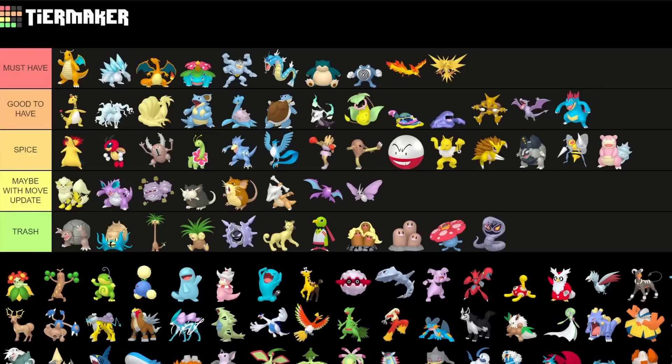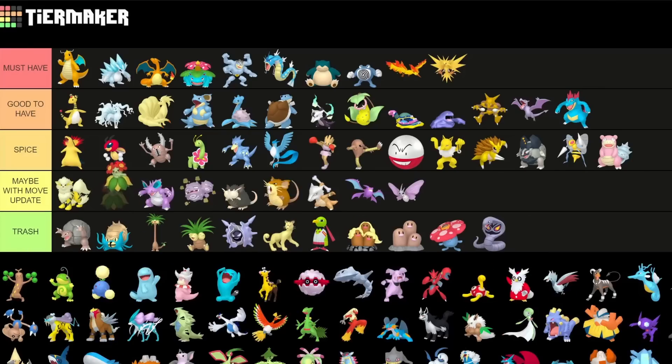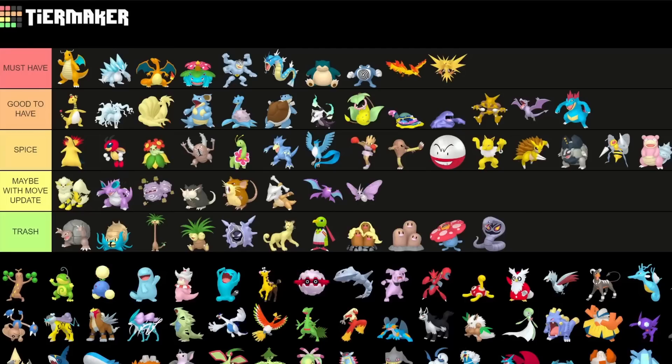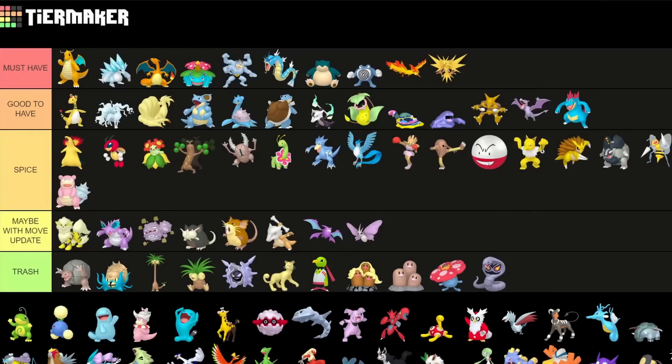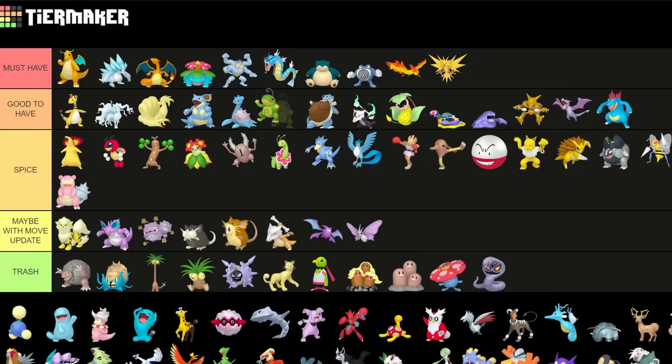Shadow Bellossom is a spicy pick — having access to Leaf Blade, Dazzling Gleam, and Bullet Seed makes it a really cool Pokemon for both Ultra and Great League, but it's a bit of a spicier one. Same goes for Sudowoodo — I like this Pokemon quite a lot but it's more for special cups, not really for anything else. Politoed is good to have — really good in Ultra League as well as Great League especially as a Shadow variant. I literally made a video about it today so definitely check that out.